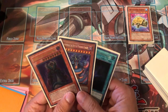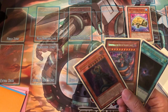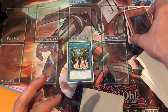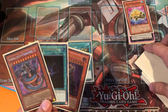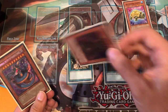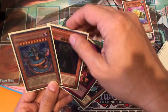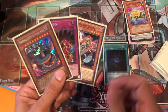Assuming we draw next turn, we have an Allure of Darkness. The most important thing we've grabbed here is Snake Rain, so we can take our bricked Reptile in hand and discard it to the Graveyard. But first, I'm going to use Allure of Darkness — since we run two of these, you can feel free to banish one of them from the game if you think we can get more benefits from that. That's exactly what we're going to do, and whether or not you guys want to keep the Trap set is entirely up to you.